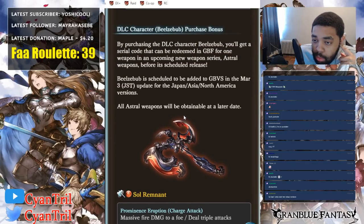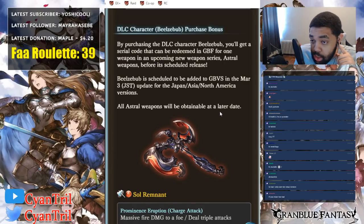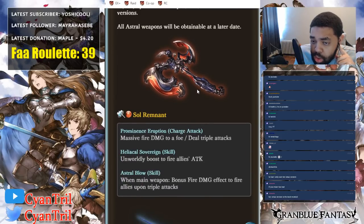The astral weapons are coming — they'll be obtainable via a later date, meaning sometime in the future via a new raid, I'm guessing. I'm also guessing that you can get the update at the same time because it says North American version as well, so that's cool. The first weapon we're looking at is Soul Remnant, which kind of looks like Colossus's hand to me — it has the color scheme of Colossus.